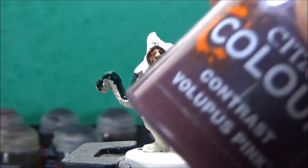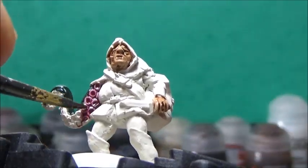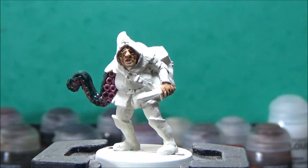Next up, some Volupus Pink, and this is for the rest of the tentacle. Now, some Blood Angels Red, and this is for half his clothing.